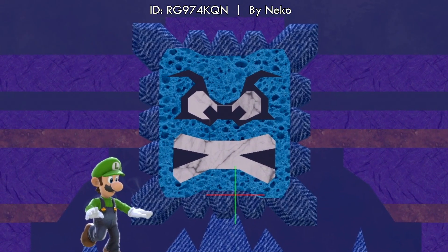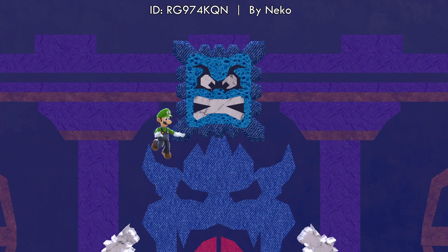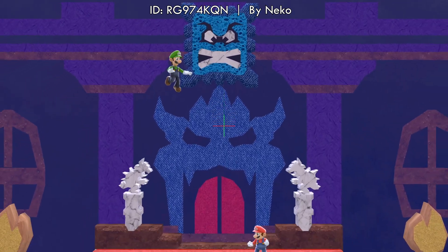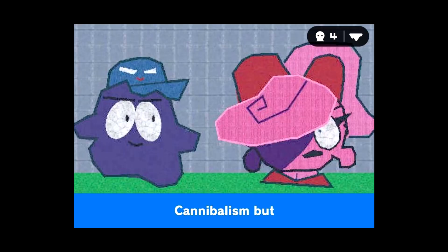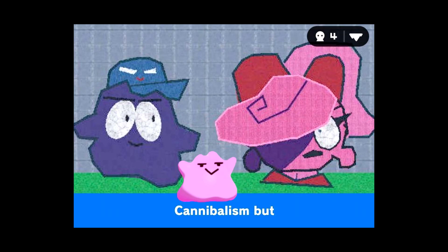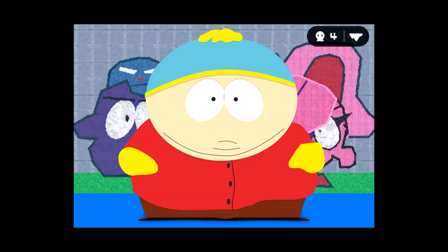You have a blue thwomp. Everybody knows that thwomps are grey. Thwomps have never been blue. This is not a thwomp trait, okay? This is an Argy trait — the Tin Gaming mascot. And here's Argy again, but now he's a hat for some reason, on top of Smugo who's purple, and they look like South Park.